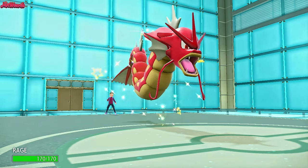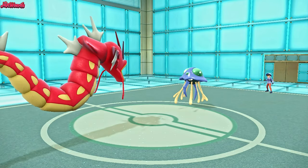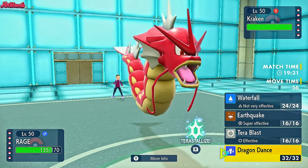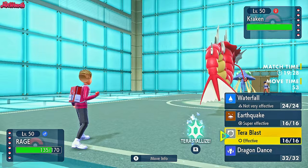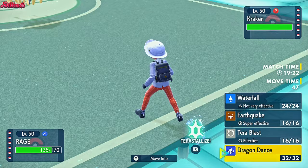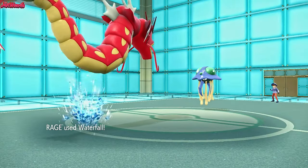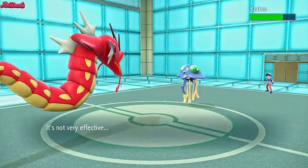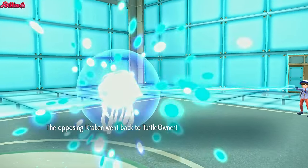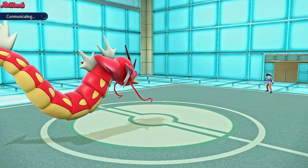Gyarados comes in nice and shiny — you've got to love it. They go for Knock Off, knocking off our Heavy Duty Boots, which is unfortunate but it is what it is. We could go for Dragonlance to put immediate threat on the team, or Earthquake — though they wouldn't switch Skeledirge into Earthquake, if anything they'd go Latias. I think Waterfall is probably our best play. We get some damage off and they go for a Flip Turn — so they're not max speed Tentacruel, probably more defensive.